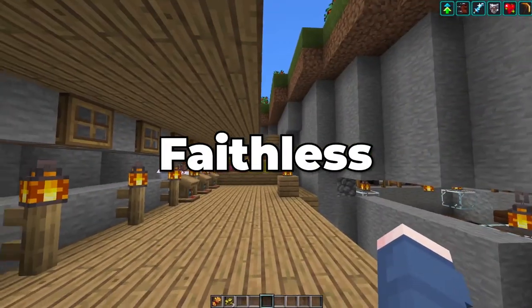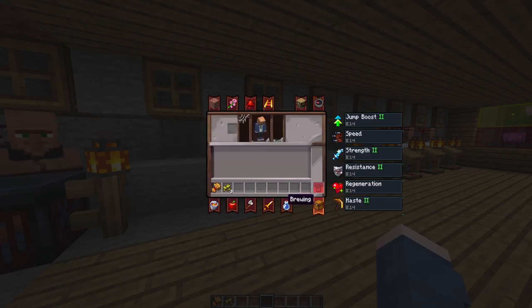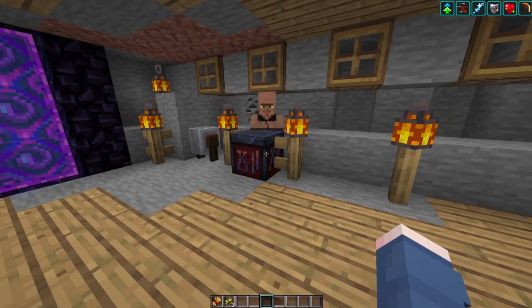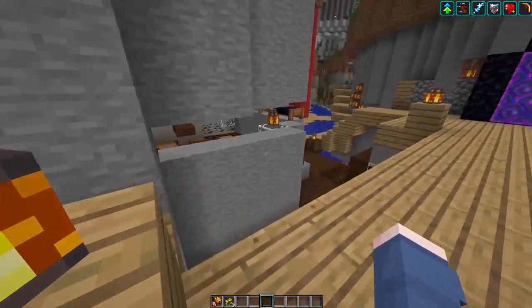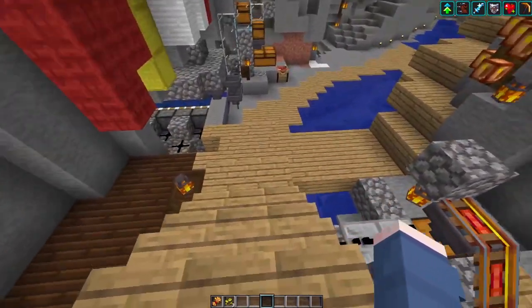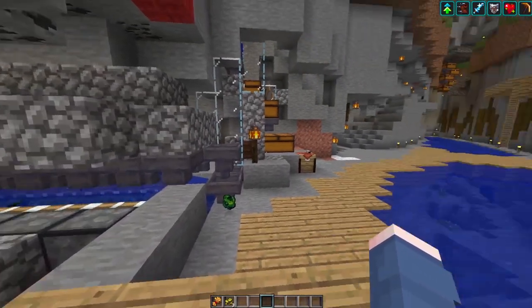The Faithless Texture Pack is a very interesting texture pack. I've talked about it many different times over the past year, and basically its core premise is to have a fancy texture pack that is also very useful for people who are vision impaired. Most of the textures are very different from each other, making them stand out a lot more in comparison, especially for people who are colorblind.